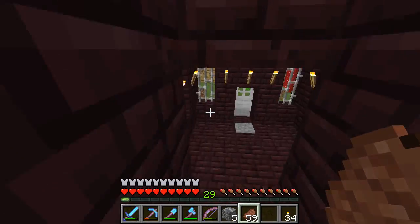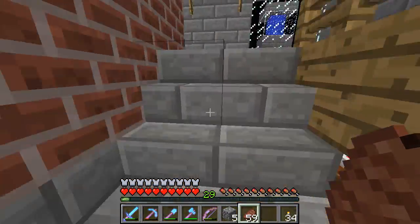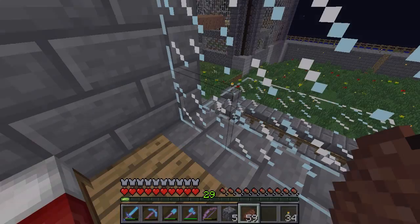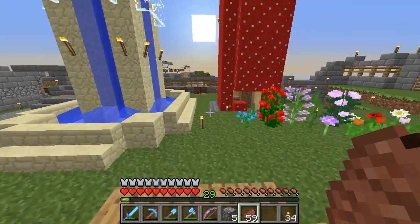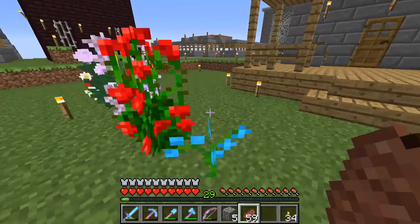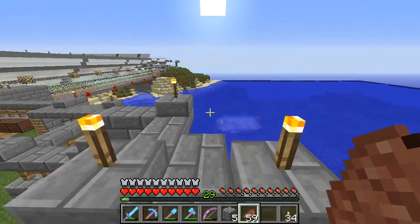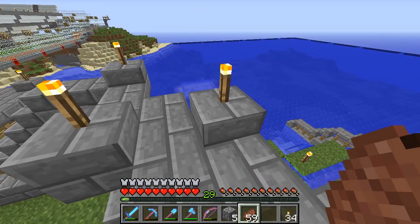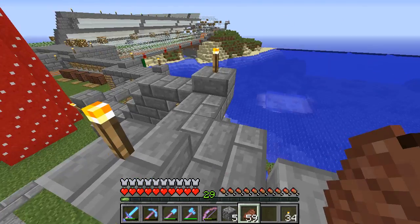I built the gold farm on top of the iron farm and brought you all along with me on that. Soon after I did that and the tutorial for it, we got some snapshots out for 1.8 that indicated iron ingots would be relegated to a rare drop from iron golems, requiring player interaction. The same thing with gold nuggets from zombie pigmen — so that pretty much ruined the AFK farming for both of those drops.